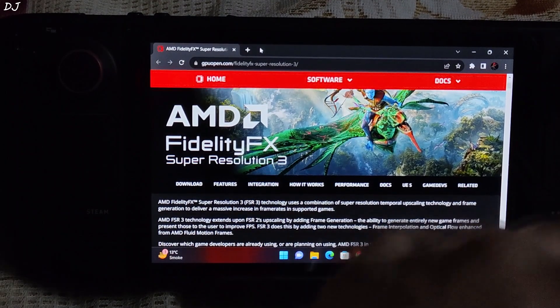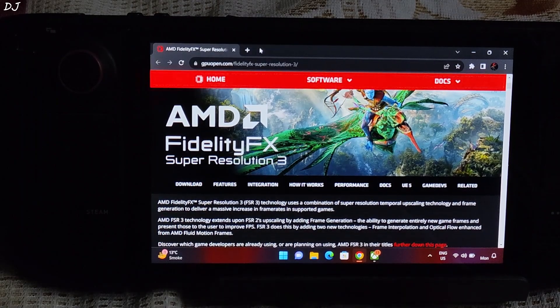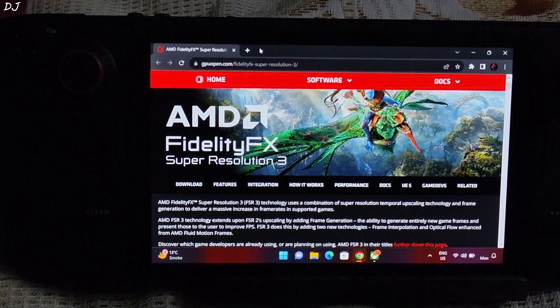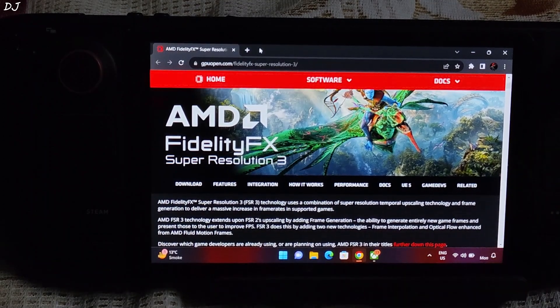Two days ago FSR3 was officially added to Like a Dragon: The Man Who Raised His Name. In this video I will be trying out this game on my Steam Deck running on Windows 11 — I own the PC Game Pass version. I have installed the November-based Windows APU driver on the Steam Deck, which has an RDNA 2 based GPU, so frame generation may work on it. I tested Forspoken and Immortals of Aveum with frame generation enabled on Steam Deck and was not impressed by its implementation.